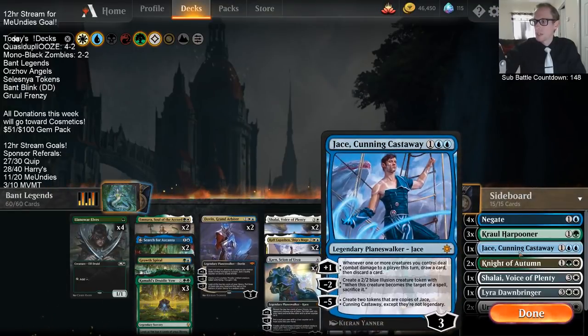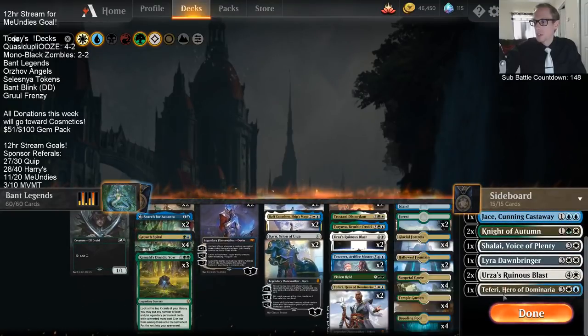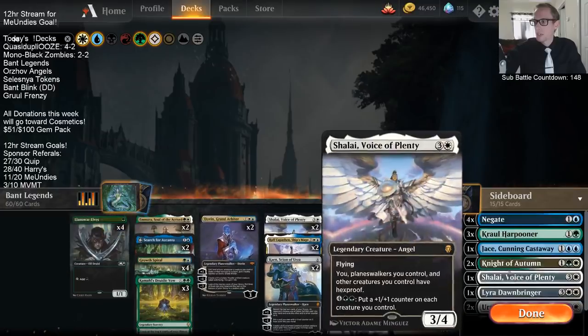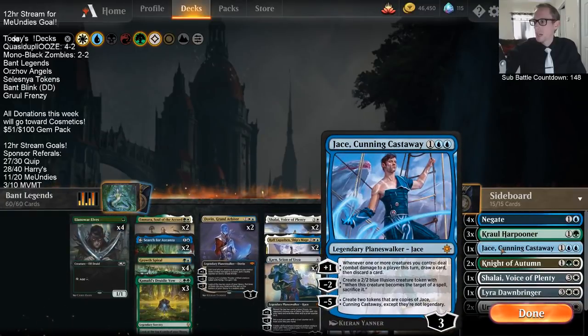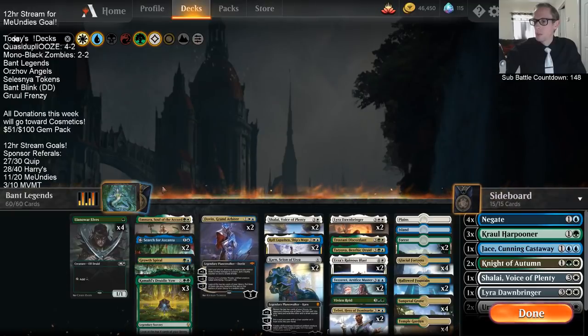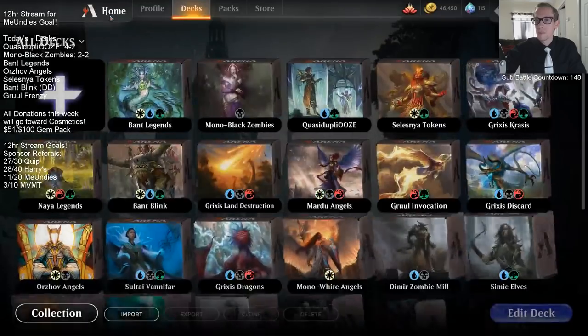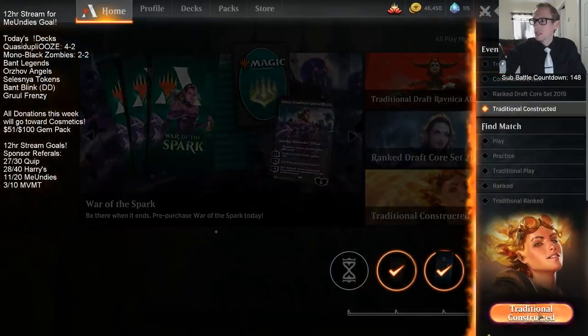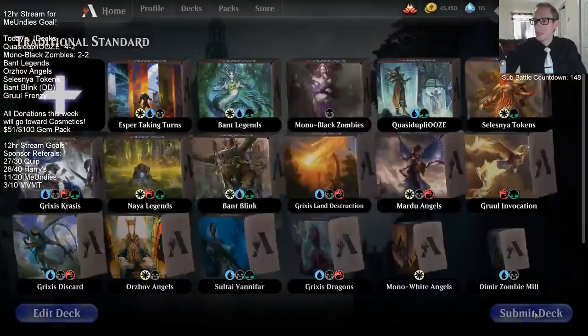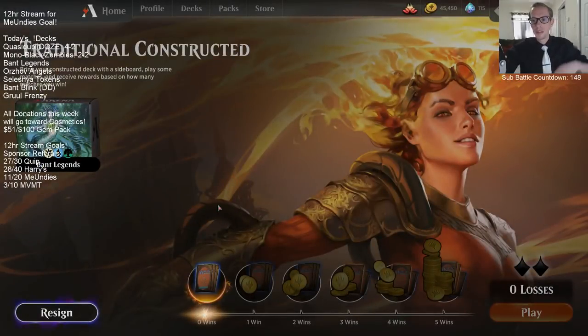New addition to the sideboard is Jace Cunning Castaway for control. I used to have 2 Nezahal but I didn't really like them - they just cost so much. So I have a 3rd Teferi and a Jace Cunning Castaway for control decks. We're going to use the Azorius lands for the first time. Let's get some Bant Legends - see if we can survive and start slamming 5-mana Mythics until our opponents concede.